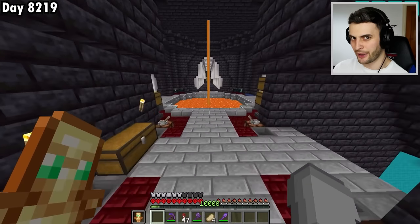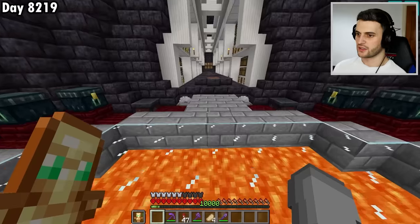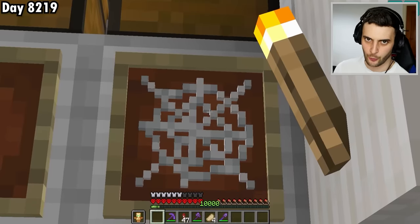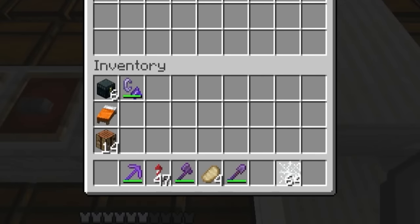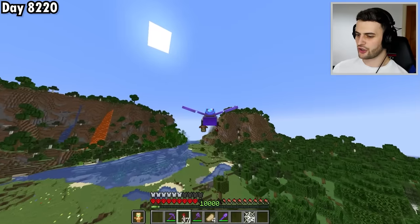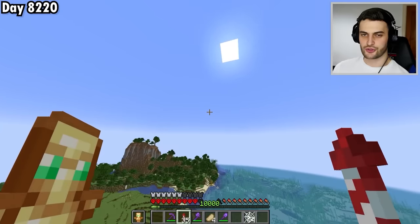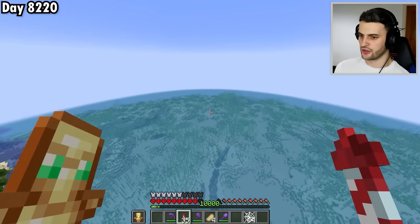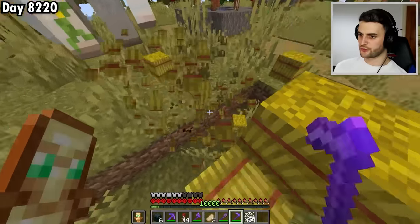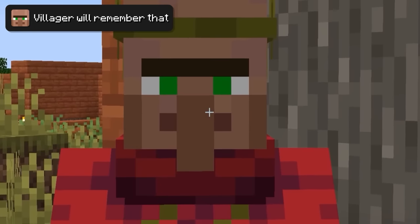The next two blocks are meant to be impossible to obtain — you can't get them with Silk Touch. The only method uses a cobweb. I grab 64 cobwebs and fly out to brand new chunks, searching for an ocean or a desert. I spot a village with free wheat — always worth taking — and then find an ocean ruin.